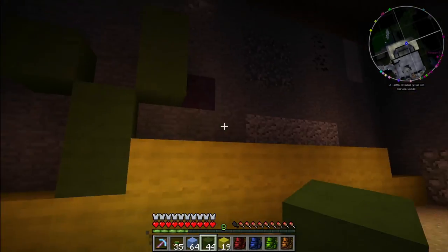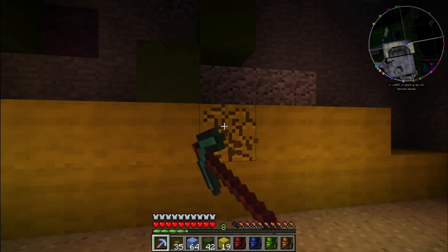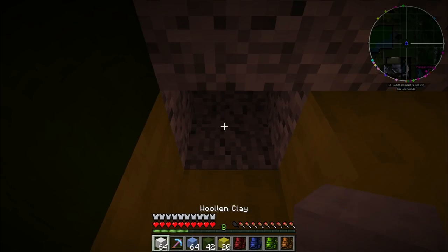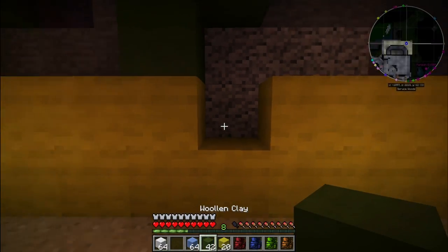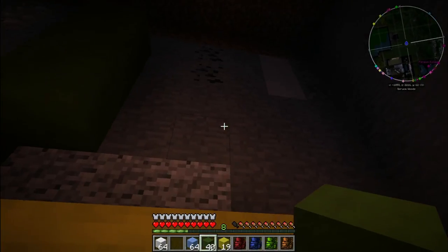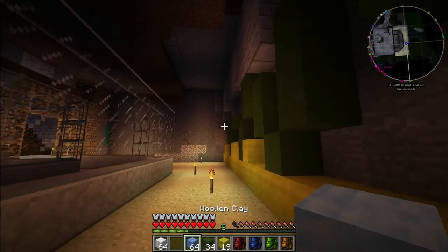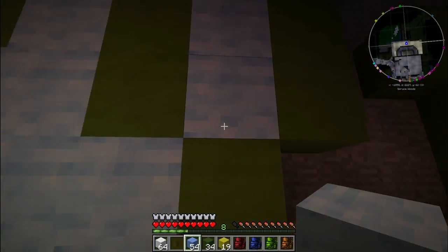I think if I use Carpenter's blocks I can also put glowstone in them to illuminate it as well. There we are — put that back and put that there. And we're almost done here. Yeah, I think that's cool — that's what I wanted: a nice little mural. I can fill this in with the blue and when it's filled with water hopefully you'll be able to see it.